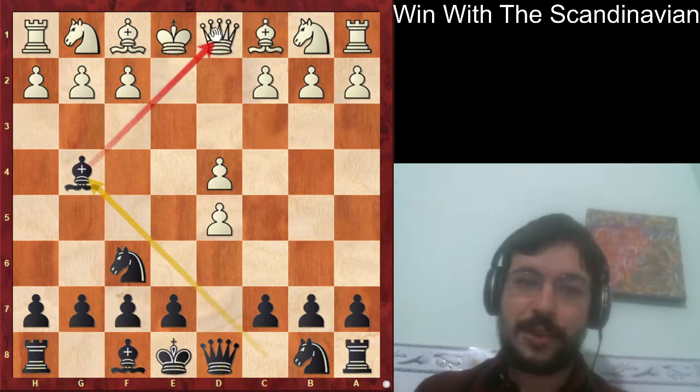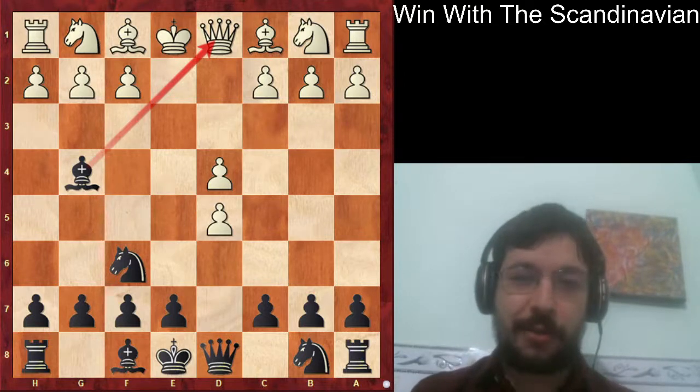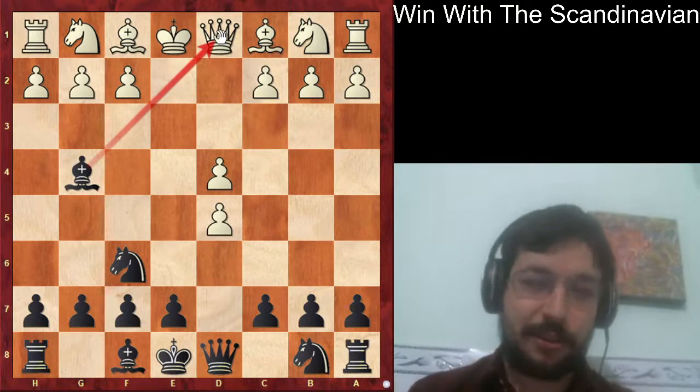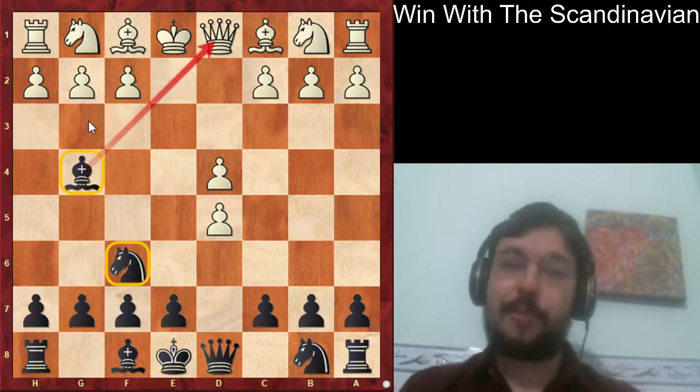Black played the move bishop to g4, saying: I'm not just playing it as an anti-prep move, but I'm also going to try to hit the queen and see what you're going to do about it. Black is increasing the lead in development.